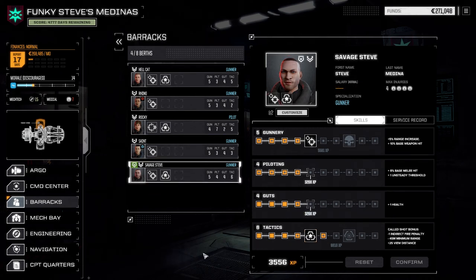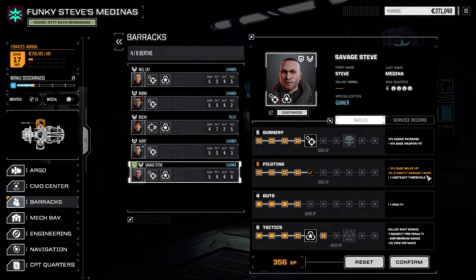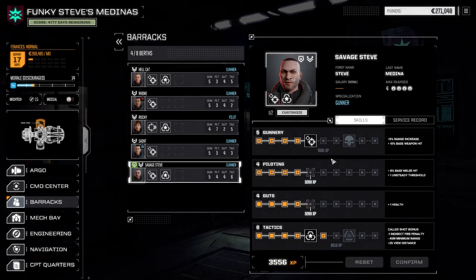Steve doesn't quite have enough yet for gunnery, which is our next target. We could go for instability damage taken or minus 5% heat generation, but gunnery is still the best way to go.